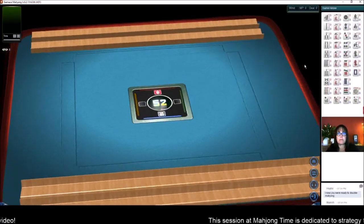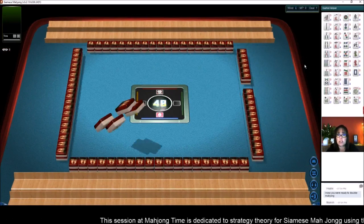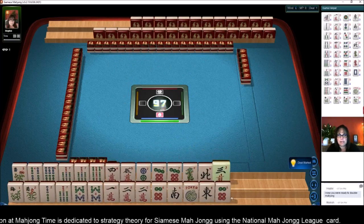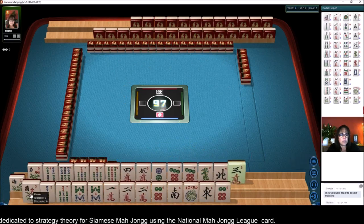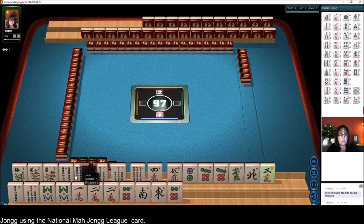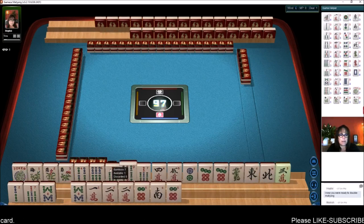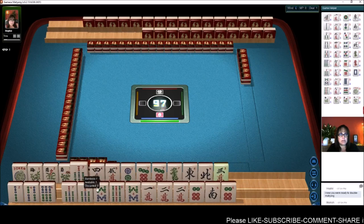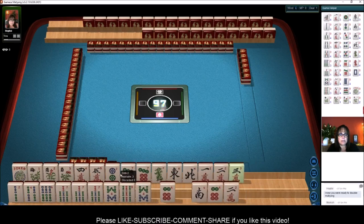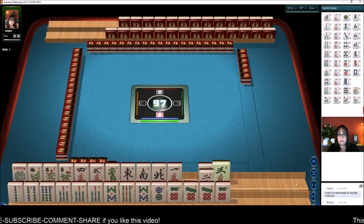We are launching into a table at Siamese Mahjong. We're going to be playing using National Mahjong League rules against a live player, so there will be strategies involved in this game. When you move your tiles, hold your shift key down and touch the tile — that way it will arrange your tiles for you. I like to put them all in their suits first and get the lay of the land by suit and then sort.